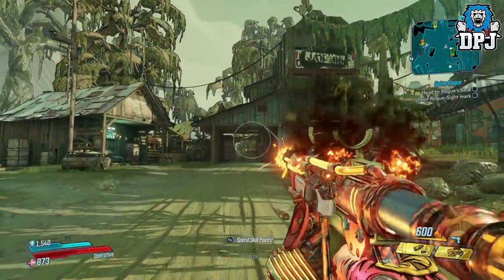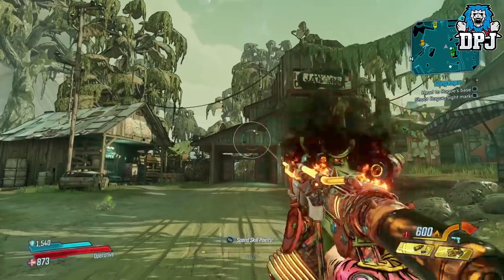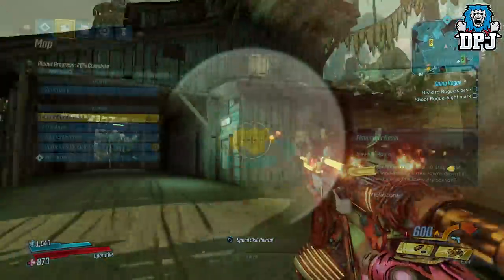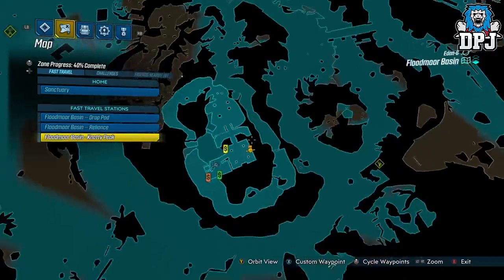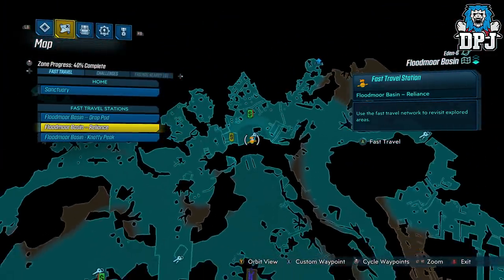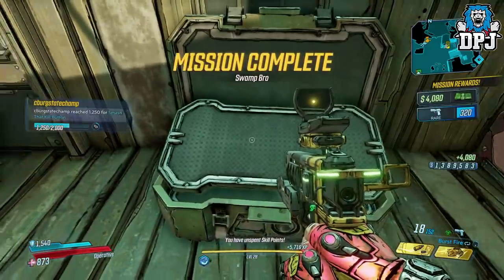The next weapon, which is fire elemental, is called the Extreme Hanging Chad. This is a side quest weapon — basically a rare SMG which is supposed to overheat but actually doesn't, and you can literally hold the trigger down for 5 minutes straight without it overheating. It is super powerful too. On Eden 6 within the Floodmoor Basin area, you need to locate a guy called Chad — he is a daredevil stuntman. His quest is called Swamp Bro and it sees you following him around jumping off things, and as a reward you get this monster SMG. If you can't find this quest, check your inventory as you may have already picked it up; if not, progress further into the story and it will eventually pop up.